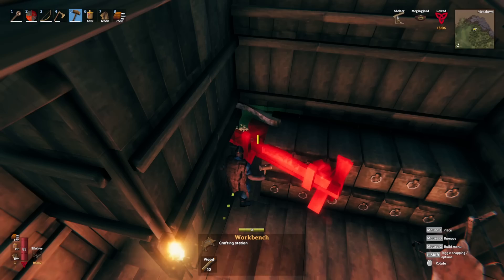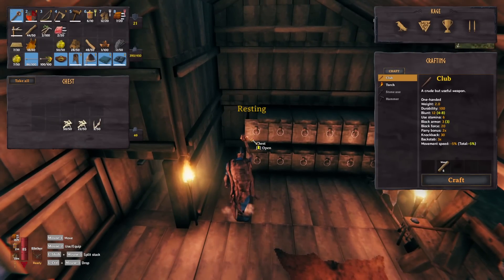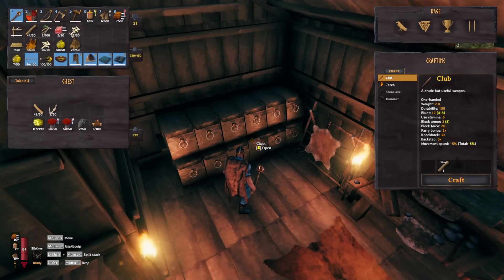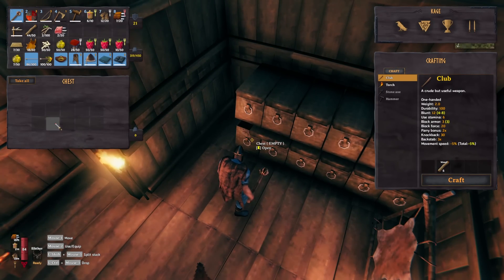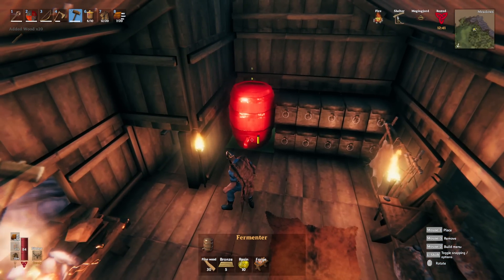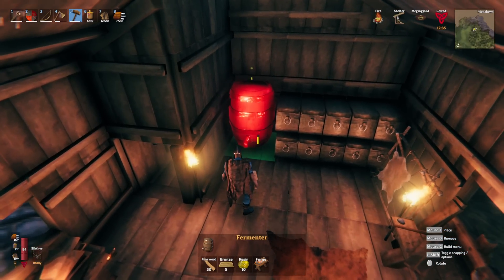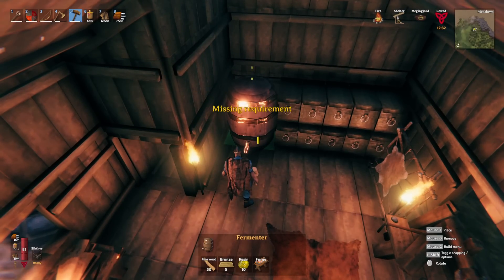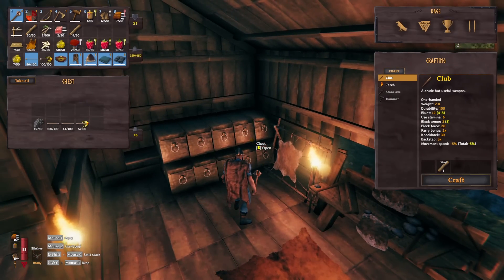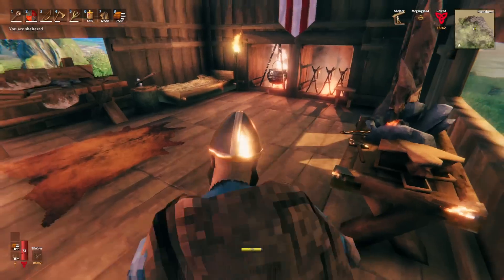I don't have any room for the fermenter, but I think I could make some room over here. I'll move some stuff around and remove two chests. There we go — the fermenter is now made and I am organized.